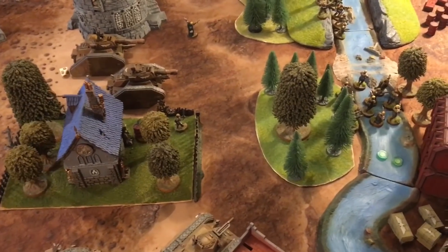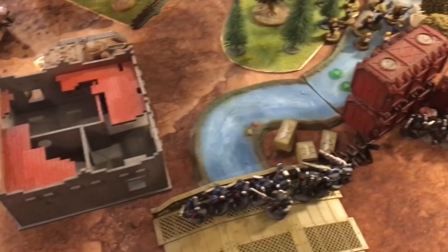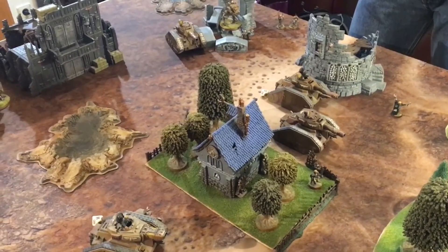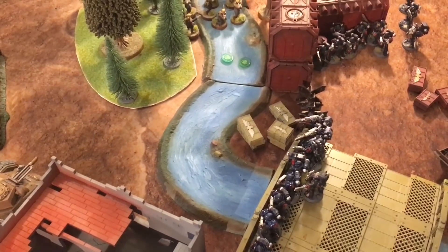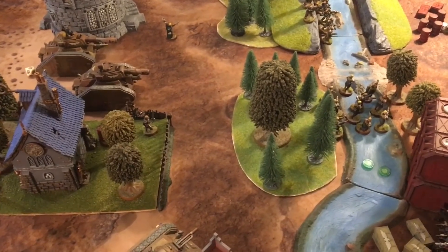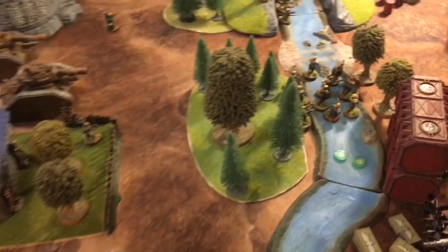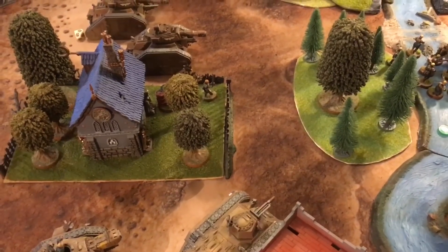Crimson Fist Turn 4: Captain Cortez holds position. Lascannons take six wounds off a tank and a crack missile takes one wound off the Tank Commander, leaving him on five wounds. A flare is used — and Kurov's Aquila triggers, giving Mike another command point bringing him to three. A Plasma Cannon squad wounds the Chimera for one wound. The remaining Crimson Fist squads kill the nearby Guard squad. A Rhino advances. Jake throws away Domination. No points scored by either player this turn. Mike notes the two Scions are also dead from bolter fire. Crimson Fist are very angry. Guard Turn 5 is next.